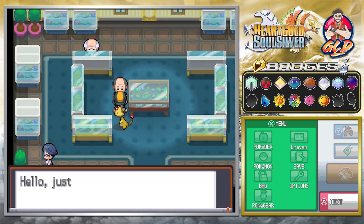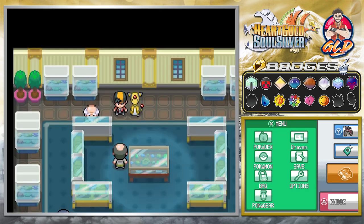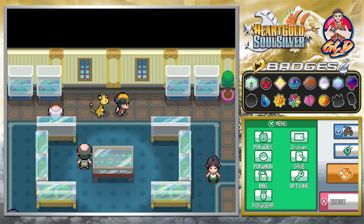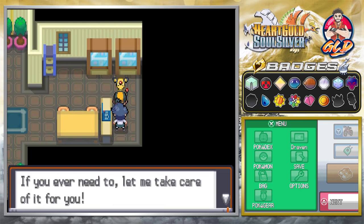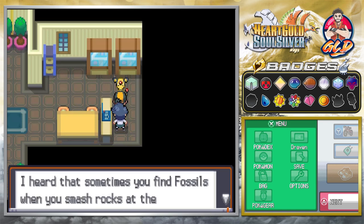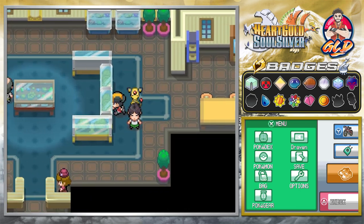Here we have the Museum — at one point this was closed. This is the photographer, so looks like we're taking a picture with the wrong team. There's not a lot here, but if you talk to this guy: 'Did you know that you can extract Pokemon from fossils? If you ever need to, let me take care of it for you. Sometimes you can find fossils when you smash rocks at the Ruins of Alph and other places.' That right there is big because we didn't know that!